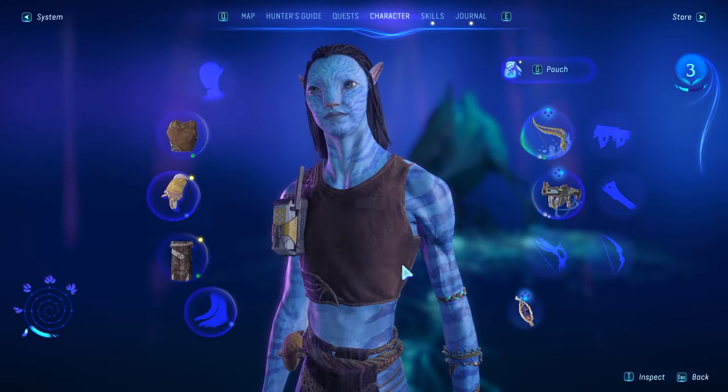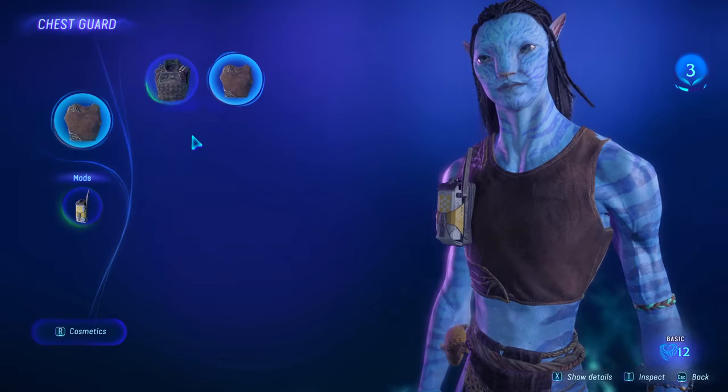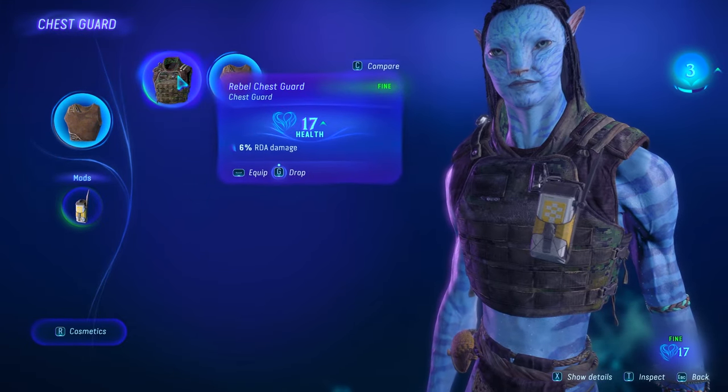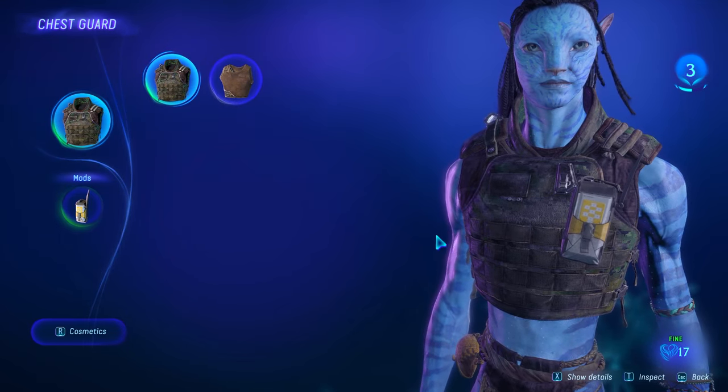If you go into inventory you can see right now I'm wearing pretty much the bare basics, but I actually do have the option to change between two different armors. For example, I have this new armor over here, but let's say this is not the look that I want.